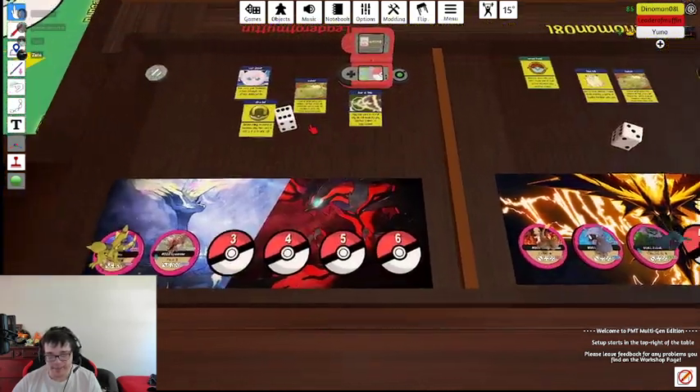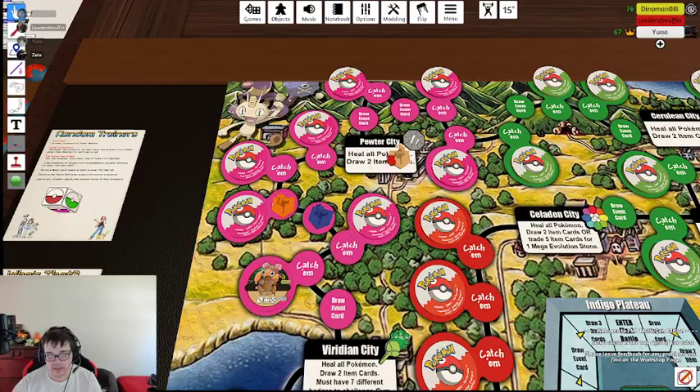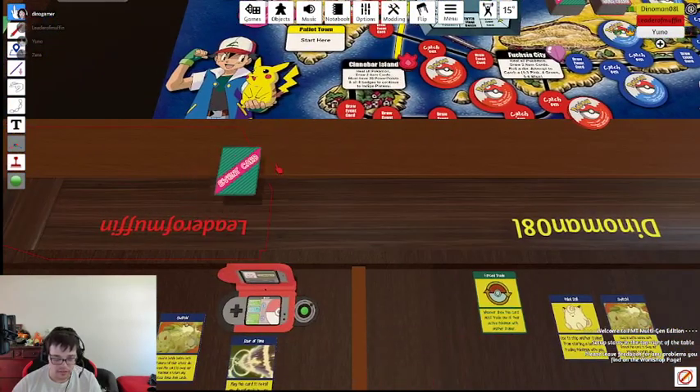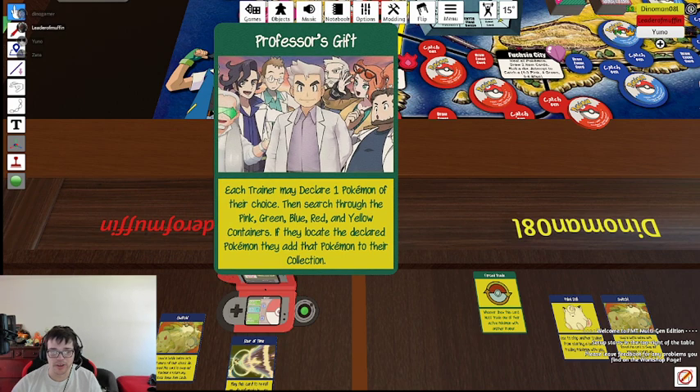Each trainer must declare a Pokemon of their choice and then search through pink, green, blue, yellow... Wait, what? Search through the pink, green... just say a Pokemon name, and if you find it, you get to keep it. You only get one chance though. So you have to declare a Pokemon, then grab a card at random from one of each Pokeball. Declare one name, but you get to draw from each container. So if you find that Pokemon from those draws, you just get it.